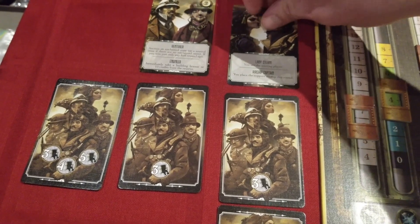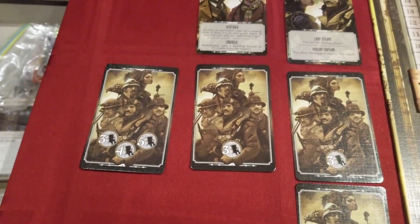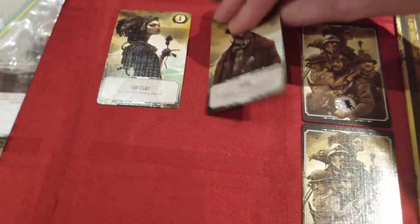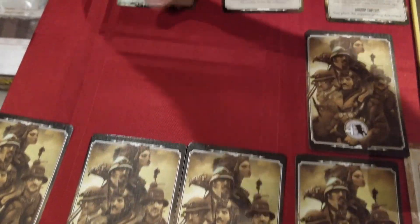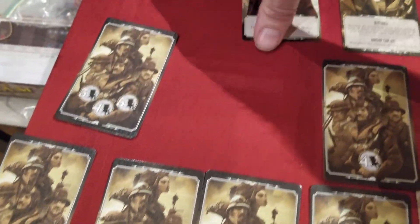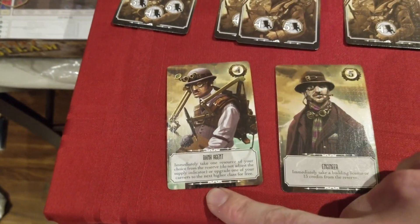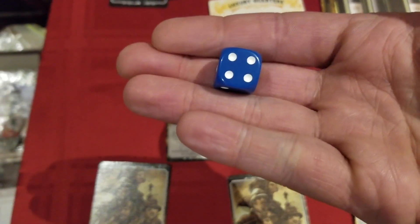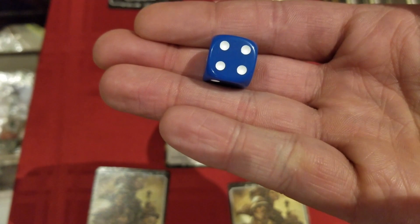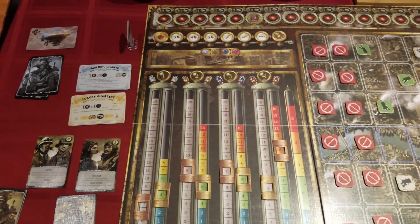The game features a different arrangement of specialists for every player count. At two, each card offers two specialists, but as the player count increases, these will split into their own cards. With three players, a specialist splits up, with only one card sharing two characters. At four players, one character sits on each card, and with five, a new specialist is introduced. These cards also denote the order of player activation. And there is a die, for some reason, only employed to determine player order at the start of the game and during one point in each round when claiming land.